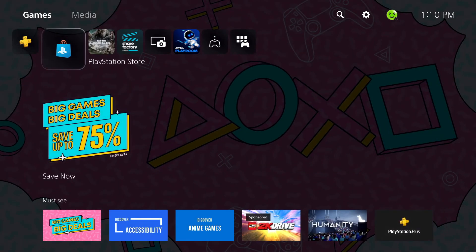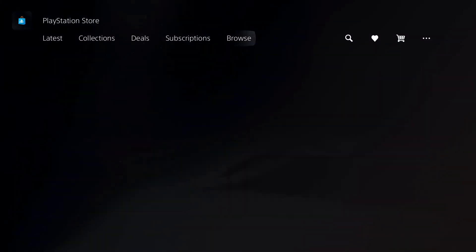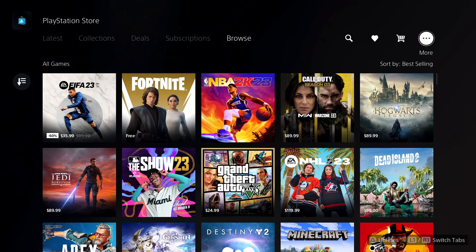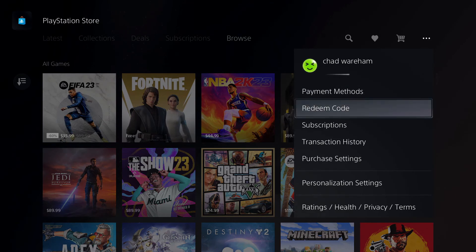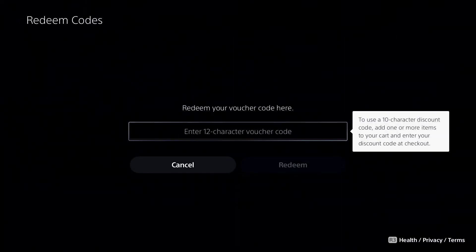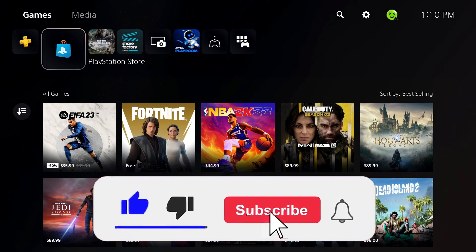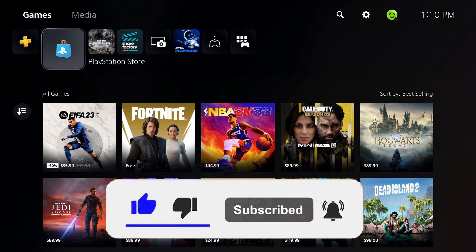I'm assuming you're probably going to be getting something from the PlayStation Store. If you go to the top right corner where the three dots are, you can actually redeem the code there as well. So there are two different ways you can redeem codes on the PS5. If this video was helpful, be sure to like and subscribe, and we'll see you in the next one.